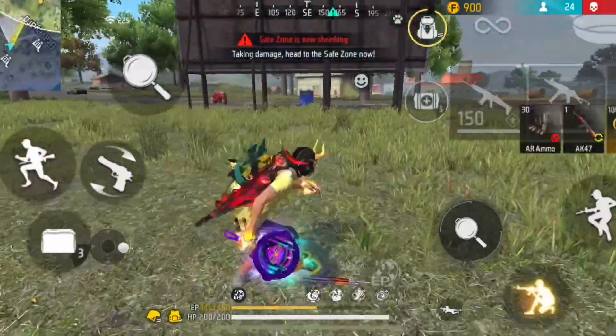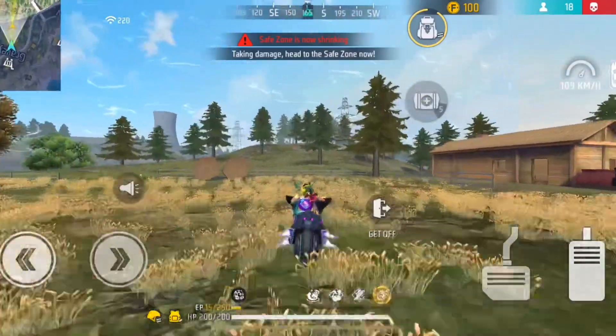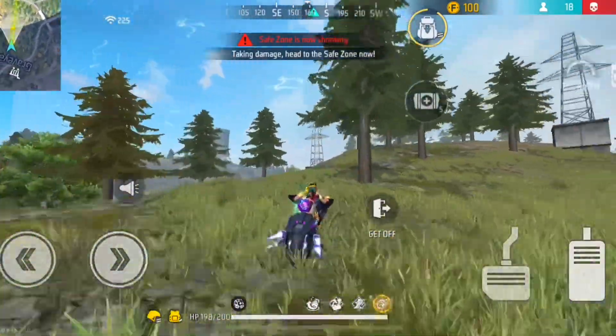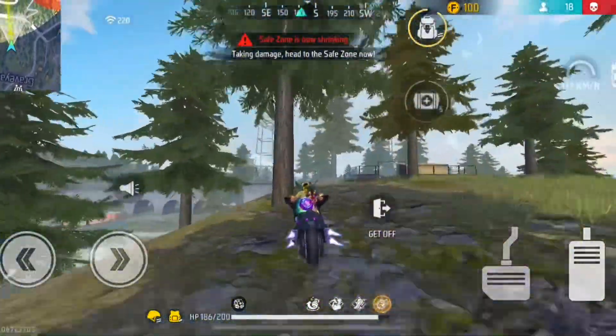The first passive character we are gonna use in this combination is the Misha character. The Misha character is gonna be very useful if you're planning on pushing your rank by driving vehicles until the last zone. That's because the default aim won't work that well on you if you're using the Misha character while driving vehicles, so it will be hard for your enemy to attack you.